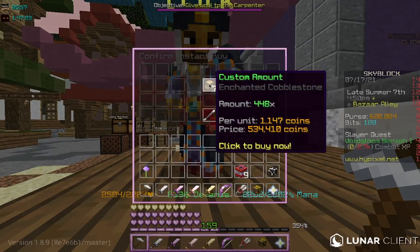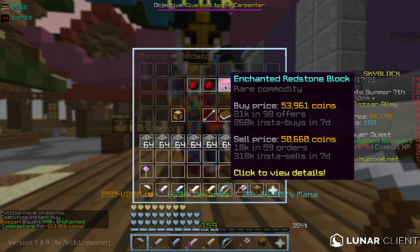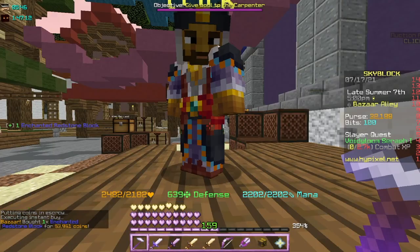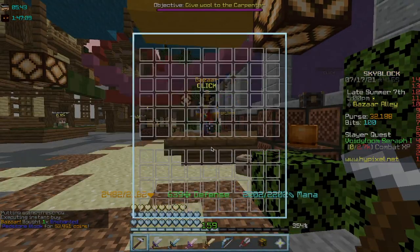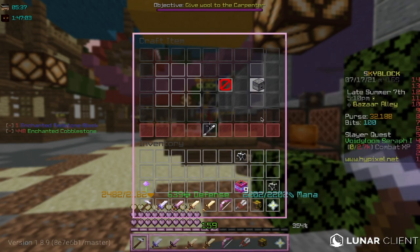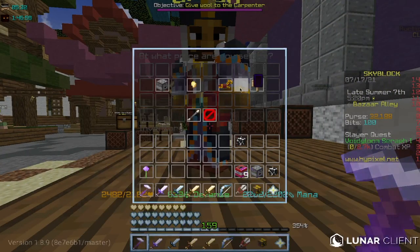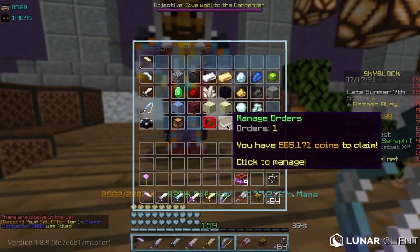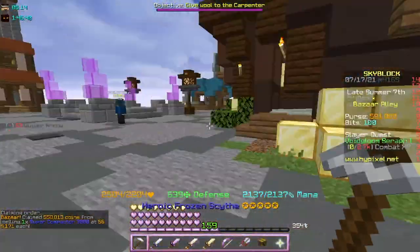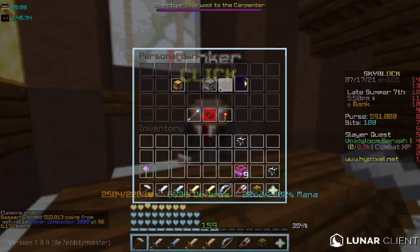This clip here is an example of why it is important to make buy orders instead of insta buying. As you can see, I instantly bought 448 Enchanted Cobblestone and 1 Enchanted Redstone Block. When I created that supercompactor and resold it as a sell offer, and when I claimed the money I got from selling it, I lost 9,000 coins.